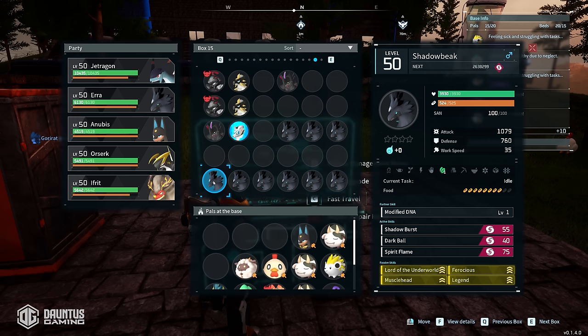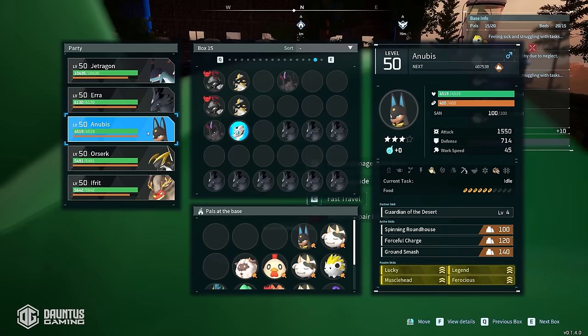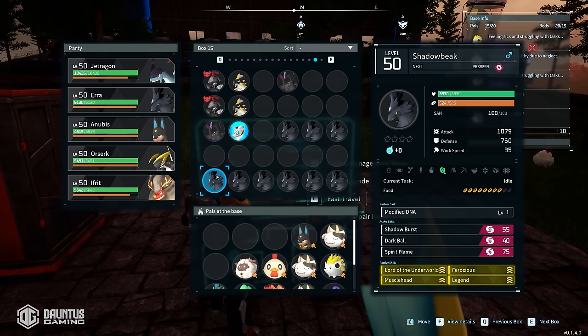It takes a long time to get your first one, but it is definitely worth it to keep at it because once you get one, they just start snowballing. I got this one Shadow Beak done — it took me about a day and a half. And then after that, I got the Blasmut, Orserk, and Anubis literally the next day. So it's definitely worth it to get your first one and use that as a stem parent to continue passing those passive skills to your other pals.